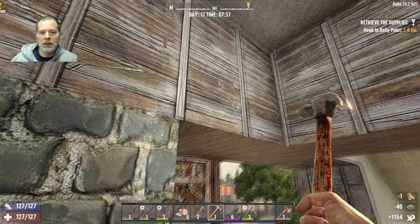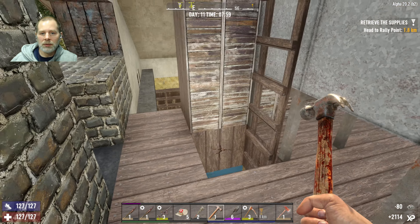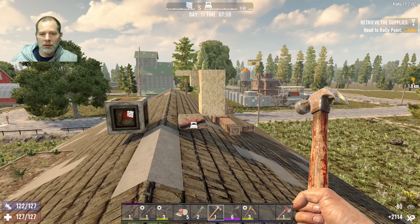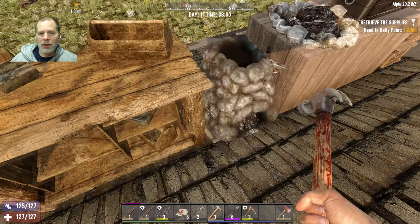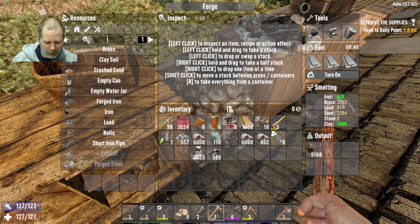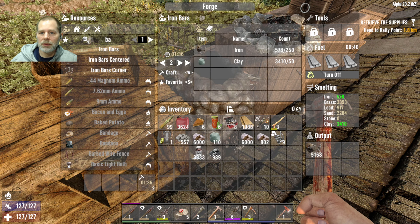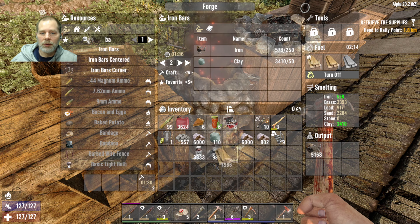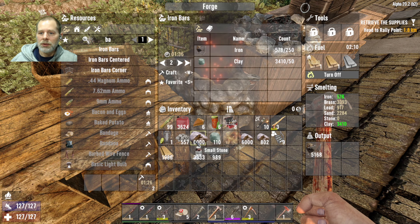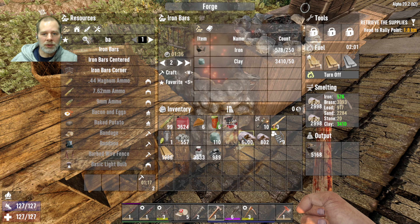Basically the first thing we're going to do is upgrade all this house to cobblestone, which means we're going to need a lot of clay or a lot of cobblestone rocks. Let's go over to the forge and make some iron bars — we'll make two of those for now. We need to put more wood in there. And we need stone in here too — let me put some of the stone in here so we can get some of that.